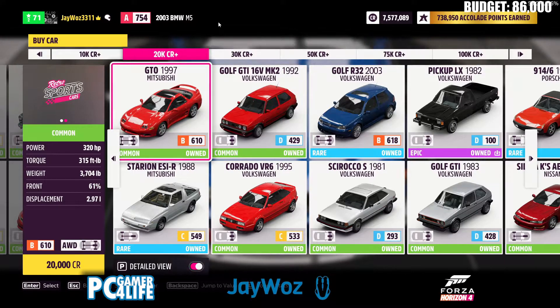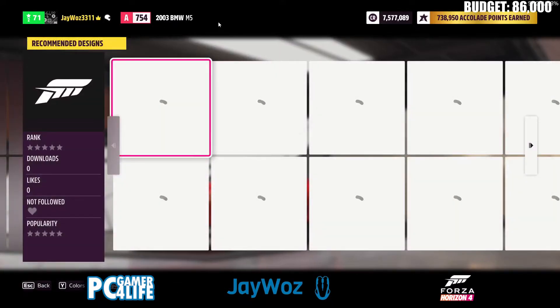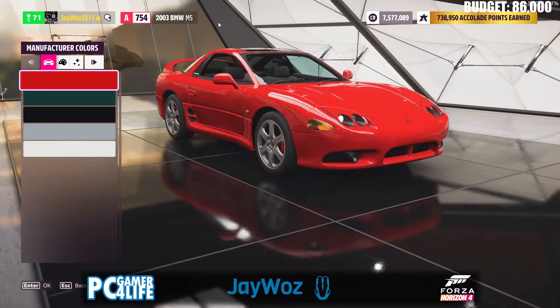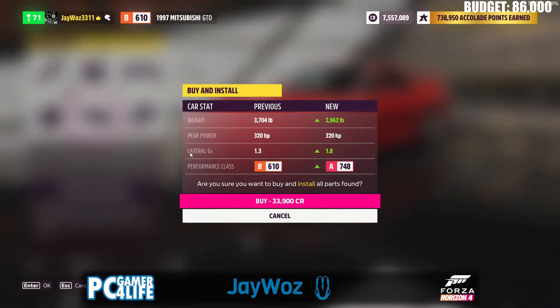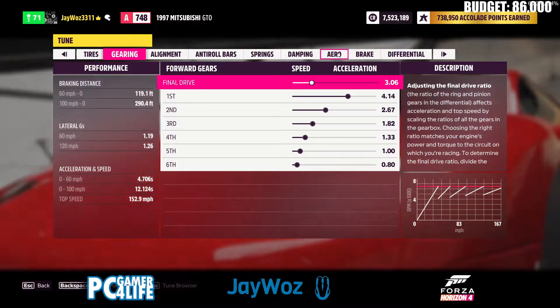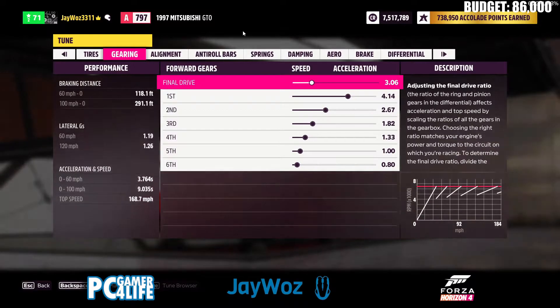I'm trying it — it's 20 grand. It's a GTO from 1987. It's a Mitsubishi, not a Pontiac. It's only 20 grand — that's my selling point — and it has all-wheel drive with over 300 horsepower. What could possibly go wrong? With all upgrades installed, that would be 53,900 credits as the new budget. Why does this thing have such a low top speed? I guess I'm spending more than I thought — 59,000 is our new budget. I really hope this works.